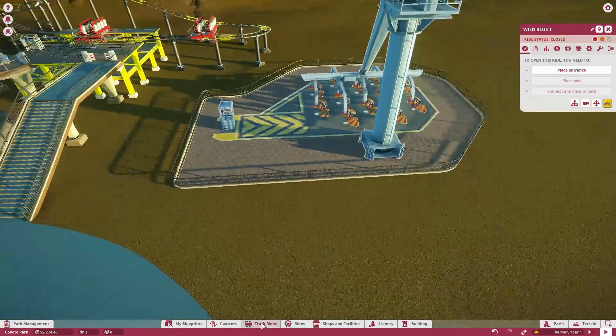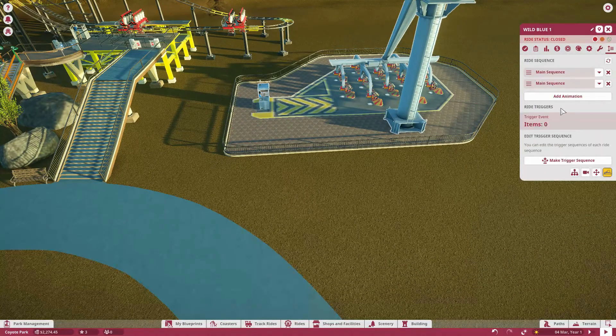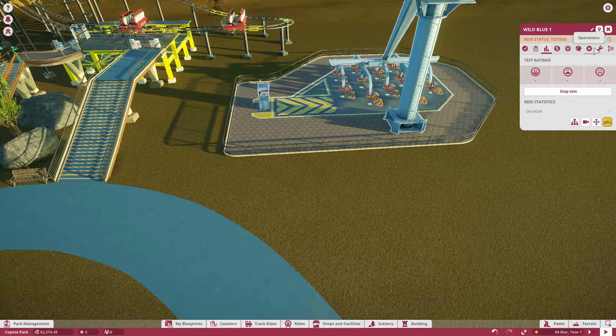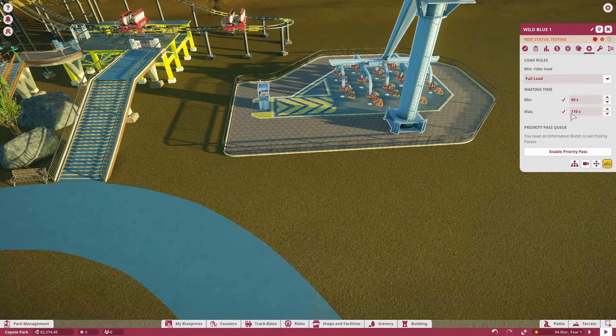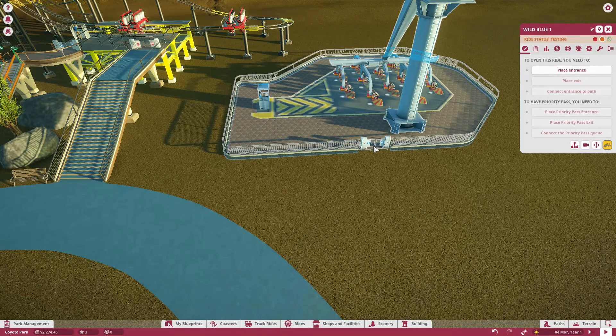I'm going to get this set up real quick. I'm just going to add a main sequence onto it to get it tested — full load, priority pass, bang. So the entrance will be here.